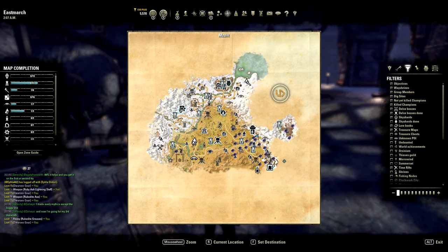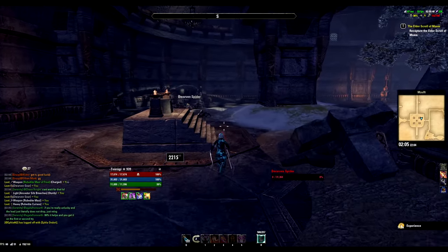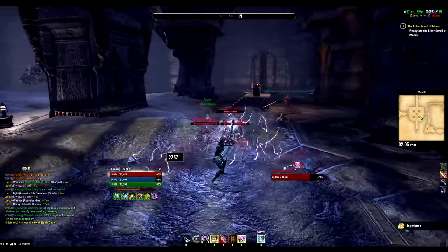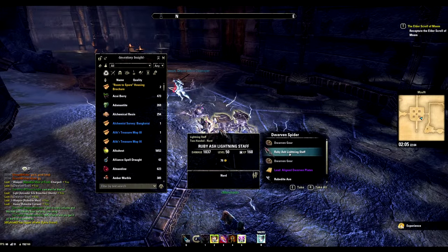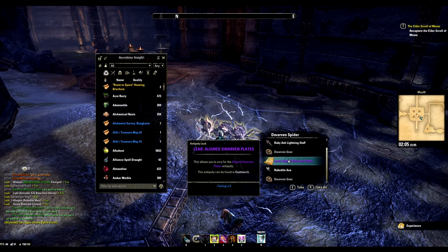The fourth lead is a random mob drop from the Delve Mezulft in Eastmarch. As you can see on the map, inside this place go to the section as shown — it's filled with fast spawning dreamer trash mobs. Drop rates are fairly good and it shouldn't take more than 10 minutes. I saw people average about 4-5 minutes to get their drops.